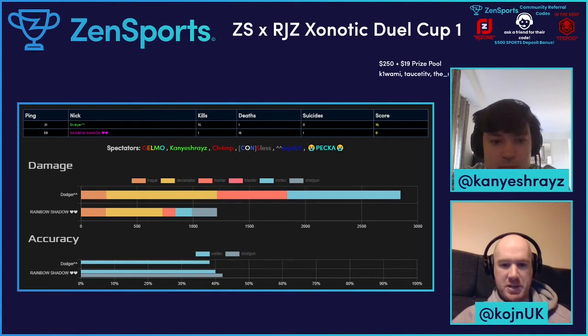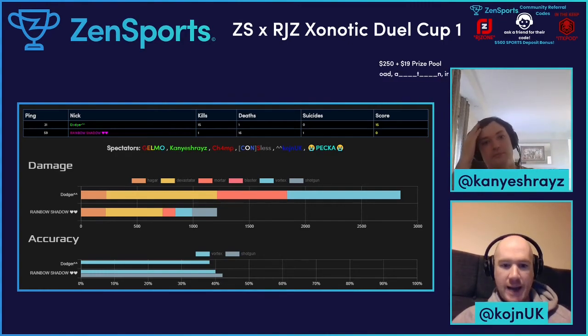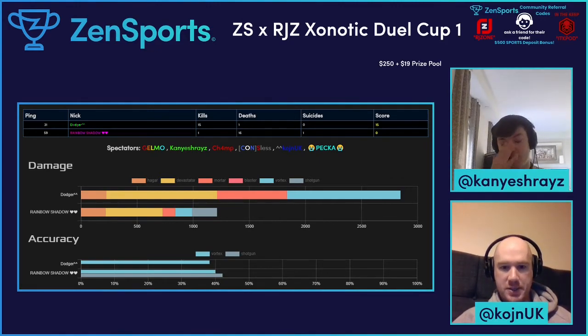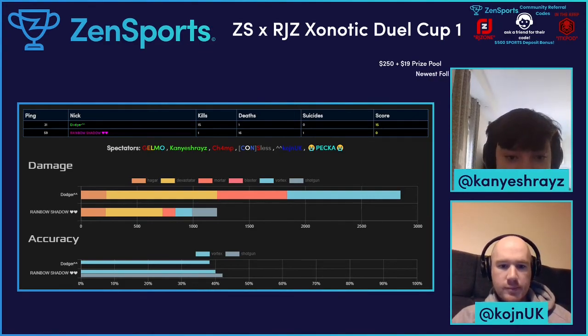We were probably expecting someone to be between 40 to 50 percent, so slightly down. But you can see the damage amount on the stats - Dodger dealt around a thousand damage just off the vortex alone. Rainbow Shadow's damage was so low because he missed that first vortex off the spawn and then just couldn't get a vortex after that. That shows the importance of getting control of that 100 armor area and the vortex.